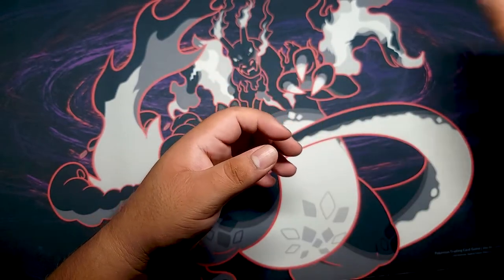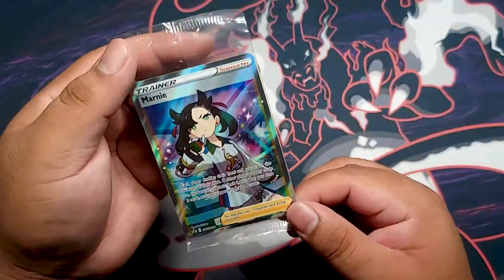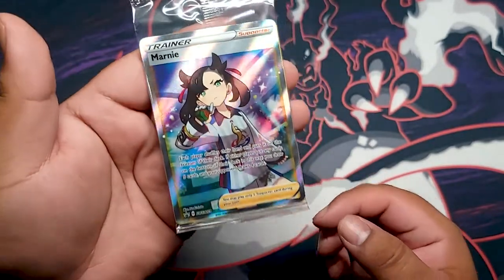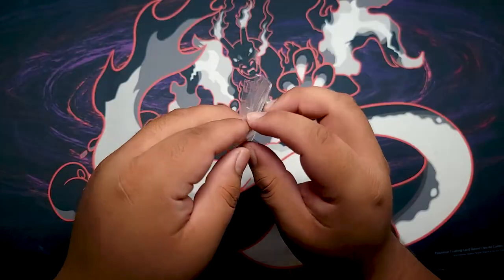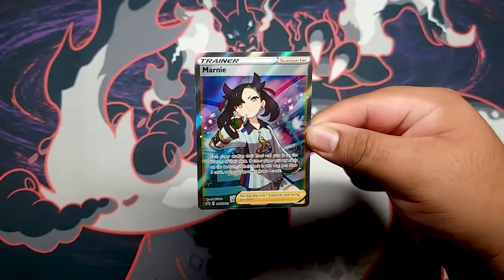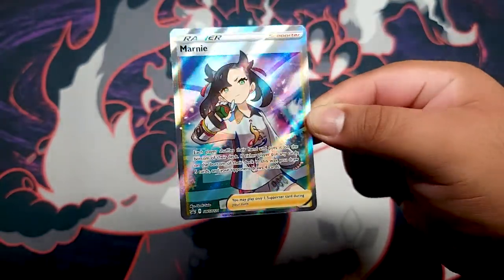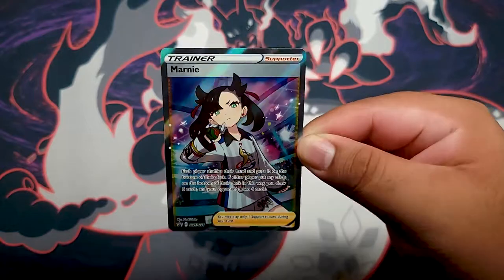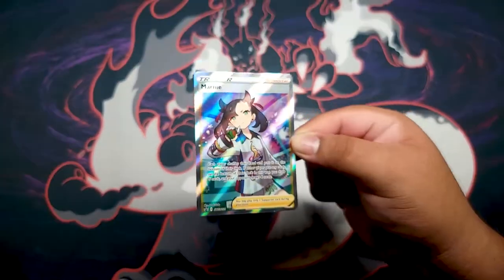And last but not least, the actual Marnie promo itself — the full art Marnie. I'm going to open this up and show you guys what's inside because it does come with the other three promos. Here's the actual look of the card without the sleeve. This full art was actually in the Japanese set as well — it was for Shiny Star V, but we got it as a promo in English. Very nice.